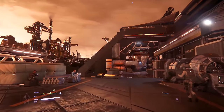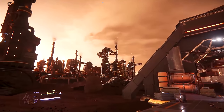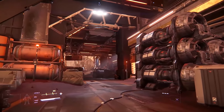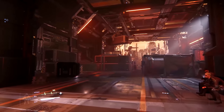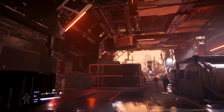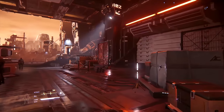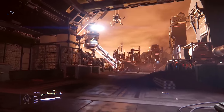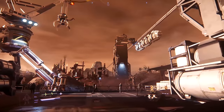Every month there's a giveaway — for February it's an 890 Jump donated by our featured org, Sync Synchronizers. They're an org that plans to encompass all of the gameplay Star Citizen has to offer, opposing piracy but seeking members to add to their mature family of both casual and more hardcore players, with no other real restrictions on membership. There's also an org spotlight video and a Discord link below if you want to fly with them. To be in with a chance of winning the 890 Jump, be subscribed to the YouTube channel and comment on any Star Citizen content during the month — today is the last day. The winner will be posted on Discord and Reddit.